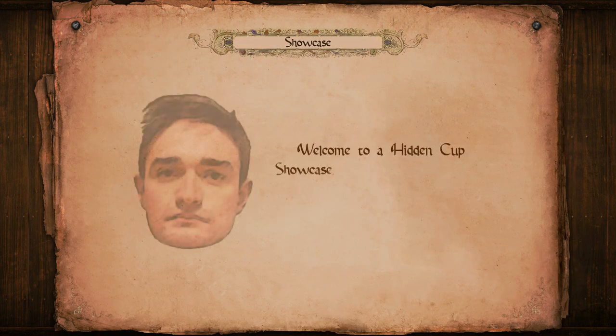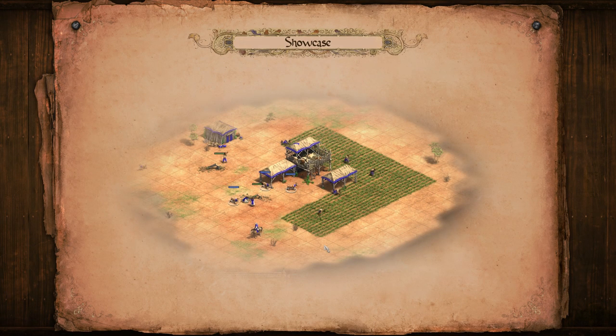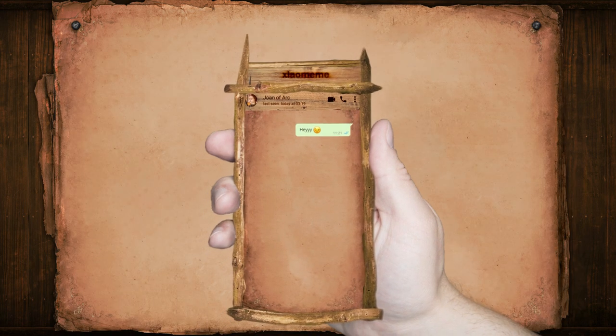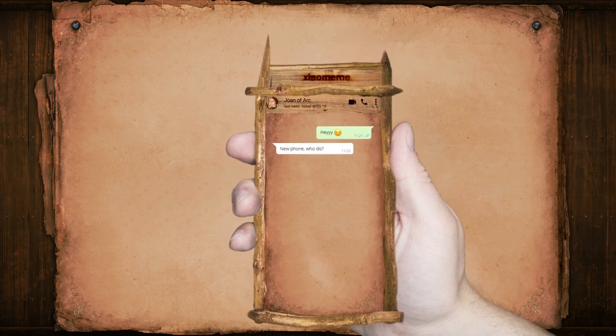Welcome to a Hidden Cup Showcase, where we will discuss pro players and their reputations. Age of Empires 2 is a ridiculously complex game with a very diverse pro scene, and since player identities are hidden in Hidden Cup 3, this video will give you some insight so you can guess who the players are.